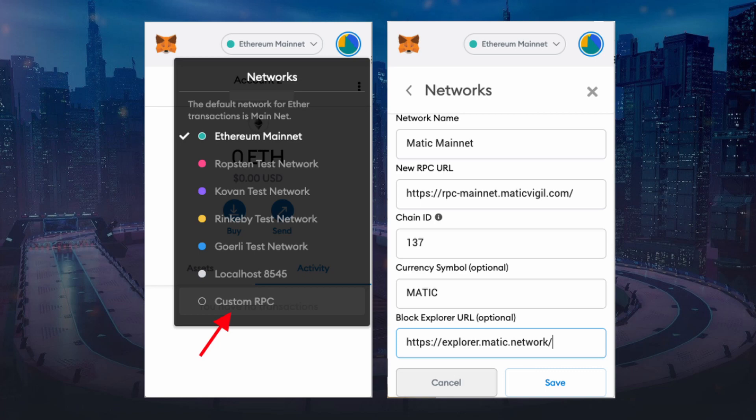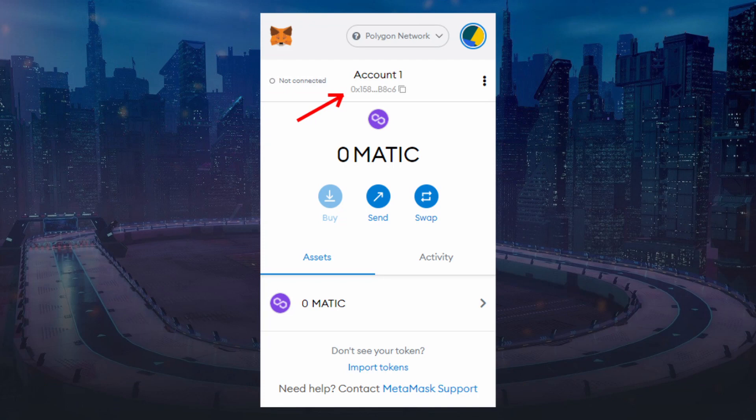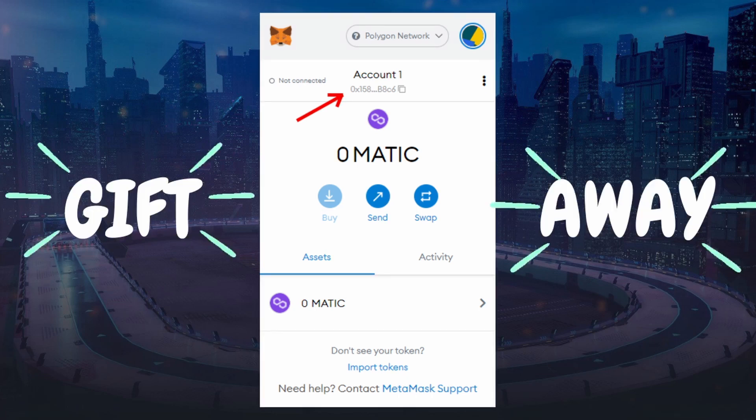Once you click on it, there should be a pop-up that appears for you to key in the information. Follow all these steps and write this information — I will leave all the details in the description down below so you can copy-paste and make sure you get it right. Once you have done that, you should see in your MetaMask on the top corner that it should be in the Polygon network. Congrats, you've done it!